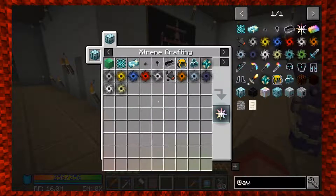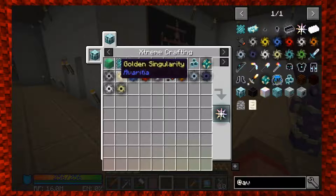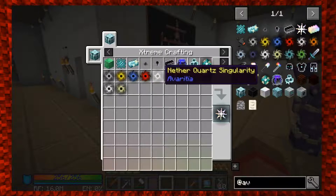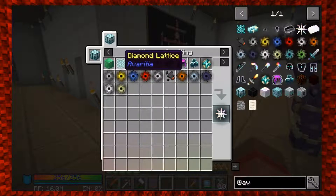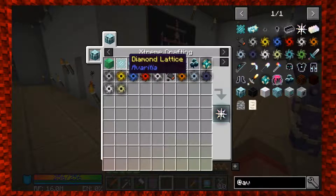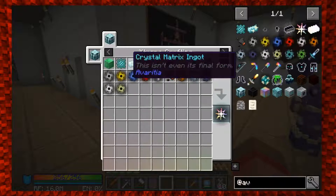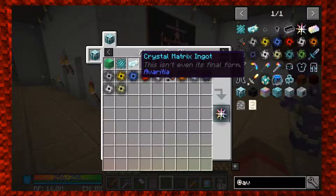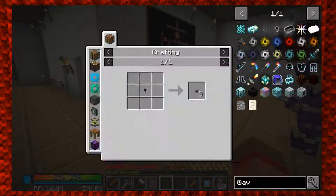If you look at the infinity ingot and then the infinity catalyst - look at all of that. Block of emerald, we can make one of those. The diamond lattice you made earlier, so that's pretty simple. We have 14,000 diamonds so we should be good. The matrix ingot - we have some of those and know how to make more.